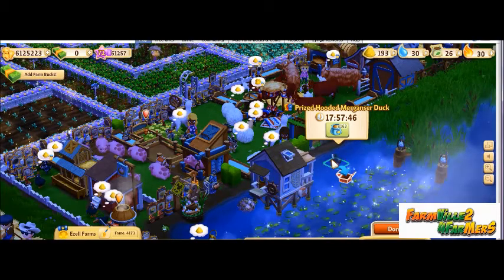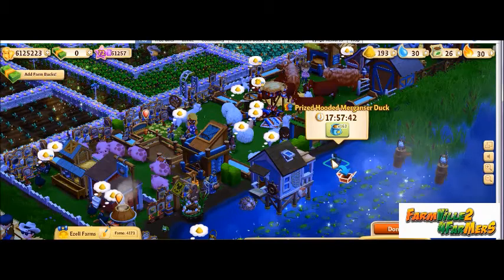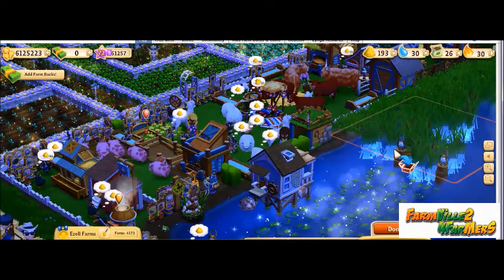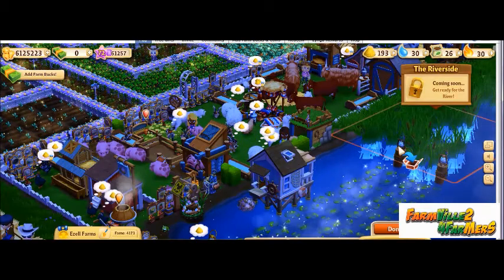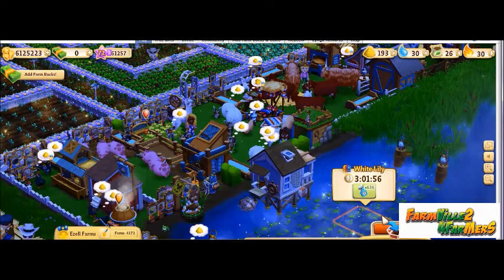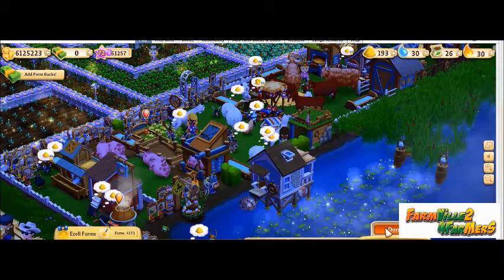So once you've found your blue box prized animal, go ahead and click on that animal to place it back into your inventory. Just select done.